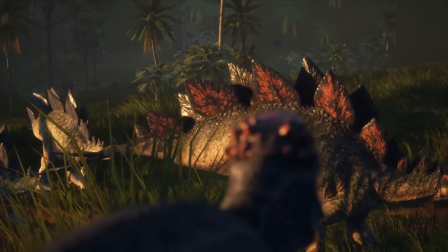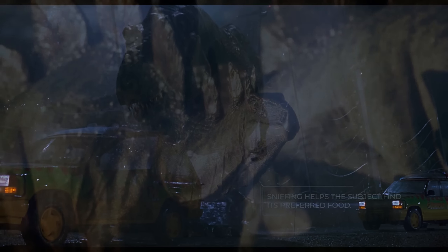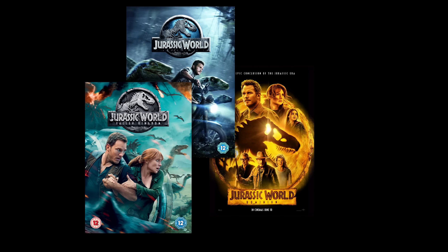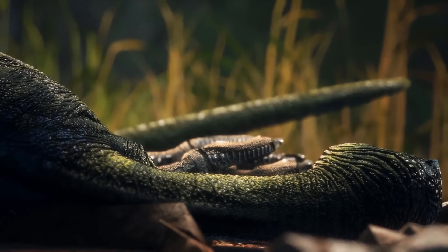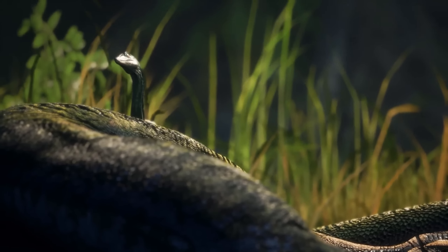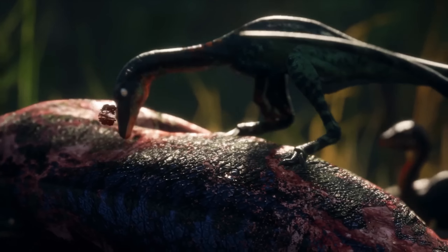Now, you might have noticed a pattern here. A private company that genetically engineers dinosaurs on an island in the middle of nowhere that ends up in disaster? I think I've seen that one before. The devs' inspiration from the Jurassic Park series is palpable, especially regarding the most famous species present in that franchise like Utahraptor, T. rex, Gallimimus, Triceratops and a few others. These dinos do look like JP ripoffs because the lore itself is extremely similar to Jurassic's narrative.